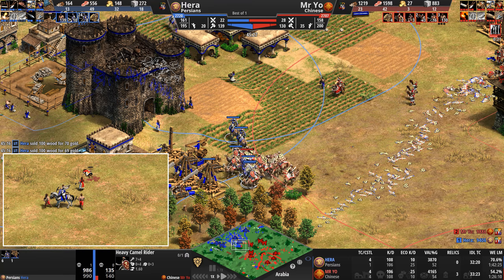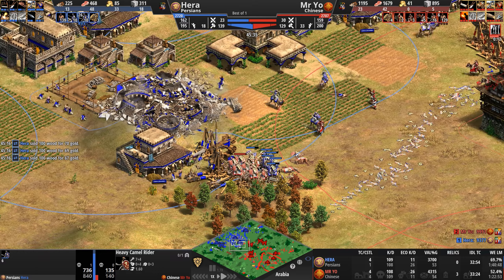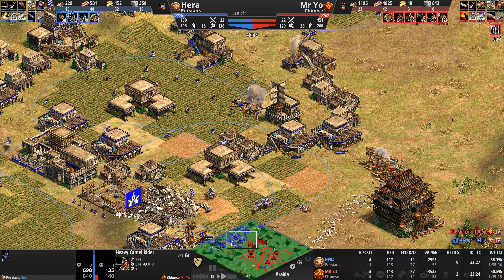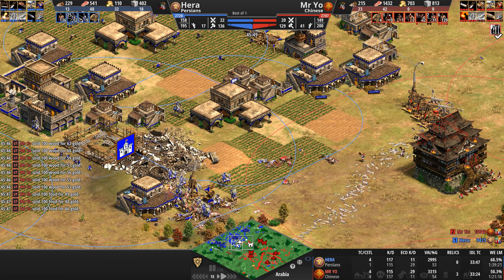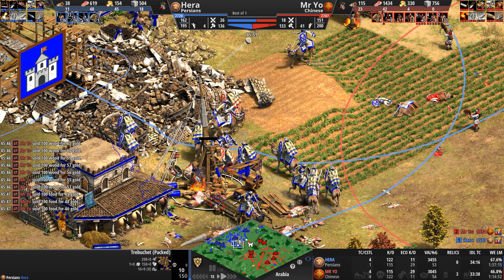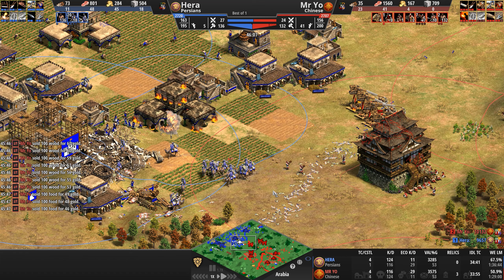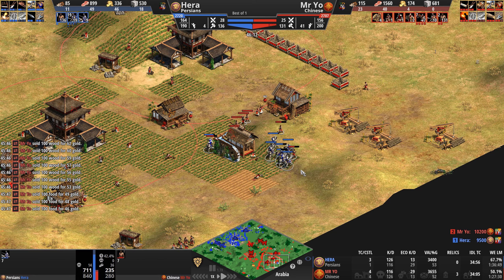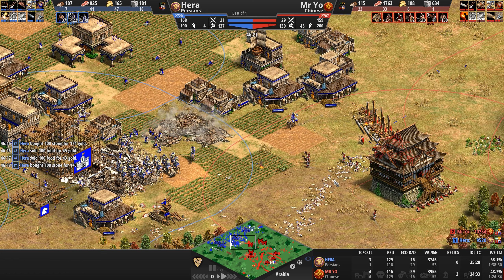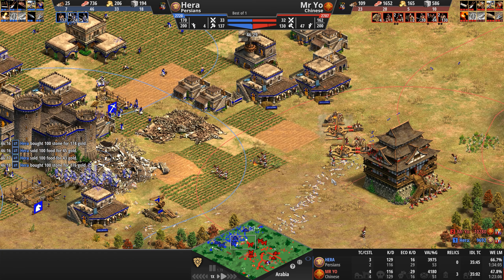Five Elite Skirmishers shell away at the heavy cav archers. The castle helps — it's killing as many units as it possibly can, five kills so far, six. Hera loses that battle but retreats to the safety of his castle. Mr. Yo's camels dance around Hera's camels, and he should get the first treb, the second, and the third. Another treb goes down to the north — Hera is going to lose three trebs so far. Is he going to lose a fourth?